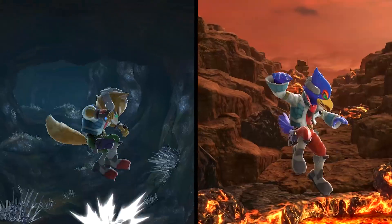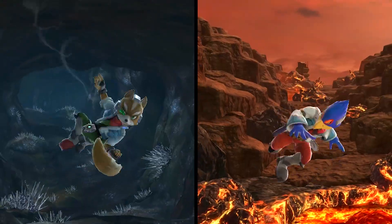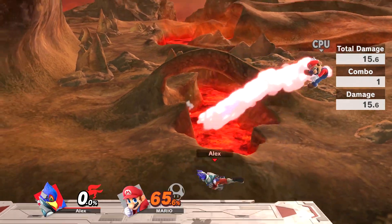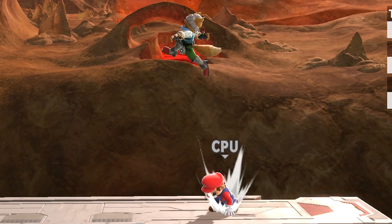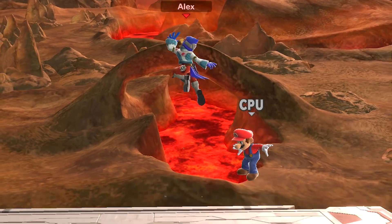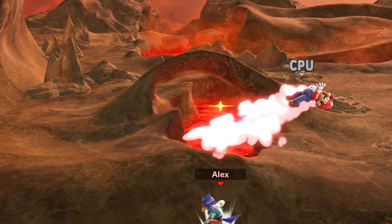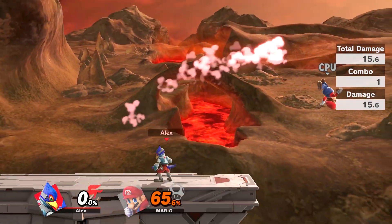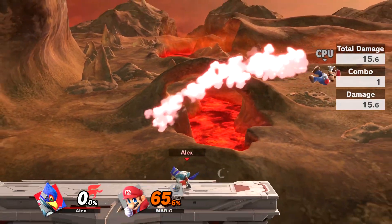Their back airs are the same type of attacks, but they have slightly different properties. Both of them do a quick kick behind them with good damage and knockback, but Fox's requires more precise timing since Falco's has a longer active hitbox. However, a late hit with Falco is a bit weaker. Still, Falco's attack is a better KO option due to having stronger knockback.